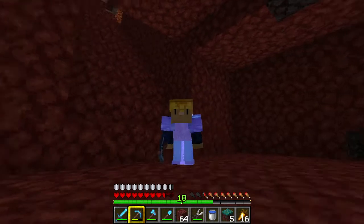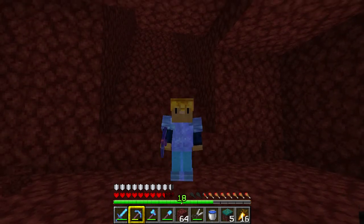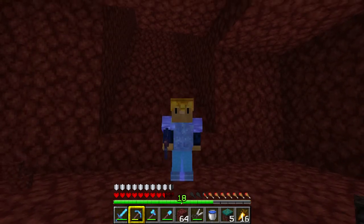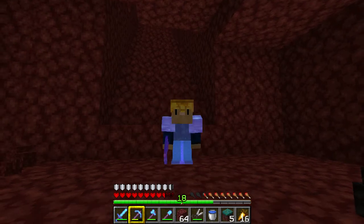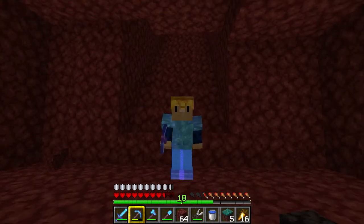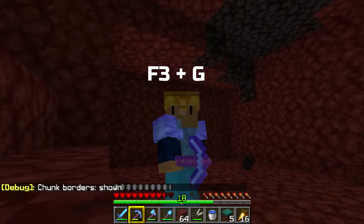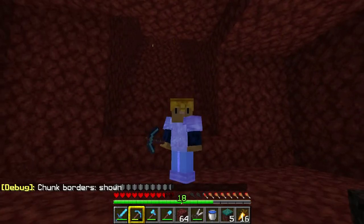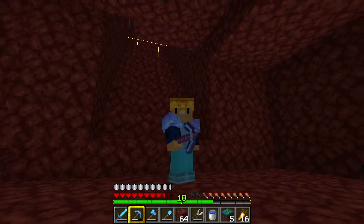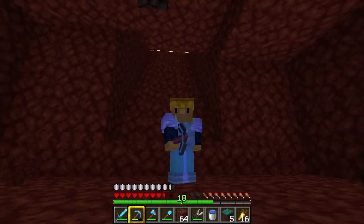I'm very nervous because above us is a big lava lake, so there's a good chance that when we blow a hole in the netherrack we'll get some lava flowing through. I've got some fire resistance potions from the piglin bartering so I'm going to use those. I'm also going to enable chunk borders by pressing F3 and G, because netherite scraps only appear so many times within each chunk — there's no point blowing big holes in the same chunk when we can move to the next one.